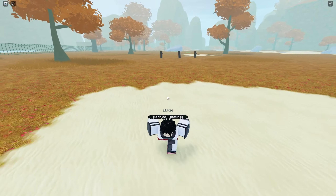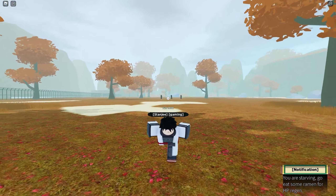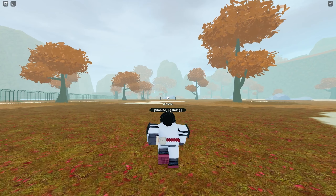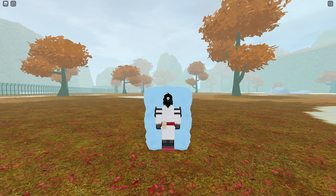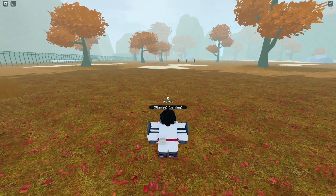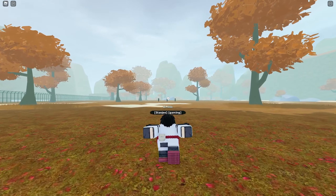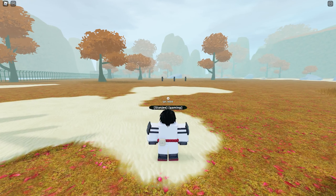There is a long range version too. Getting into position — yeah, you can see the damage. The long range shoots at the player if they're far away. So that is the first move.